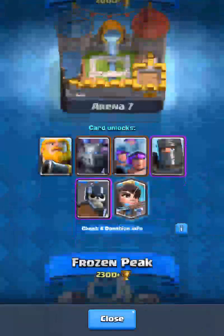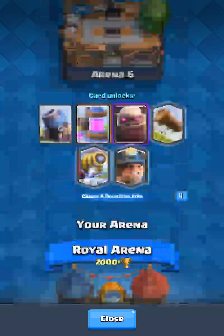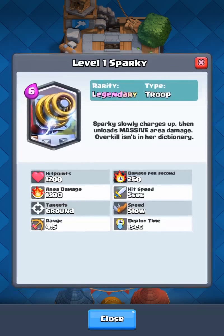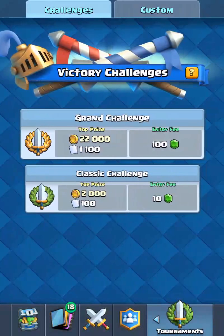I could always get the Princess, which is a freaking beast, or the Log — I don't like the Log too much. Or the Miner, which would be amazing, I would not mind that at all. Or the Sparky — I honestly despise the Sparky. It made me waste 10 gems.